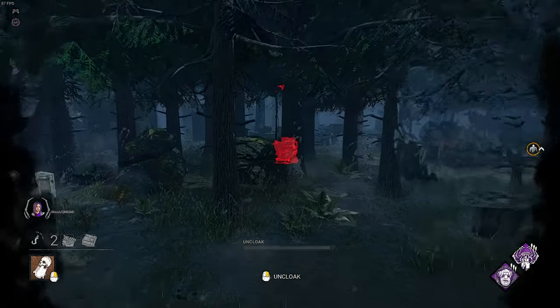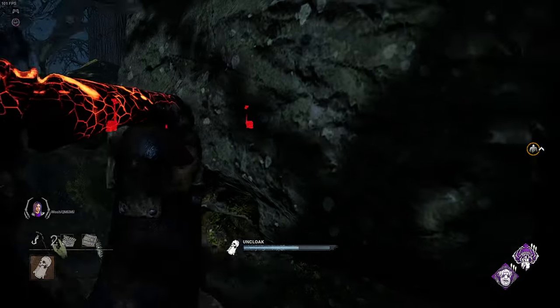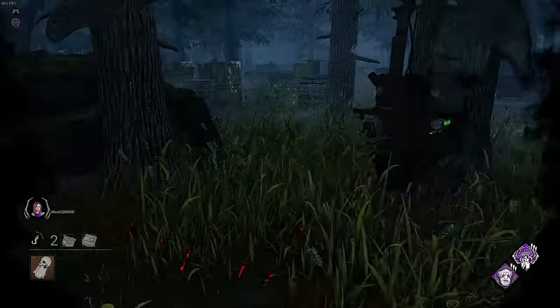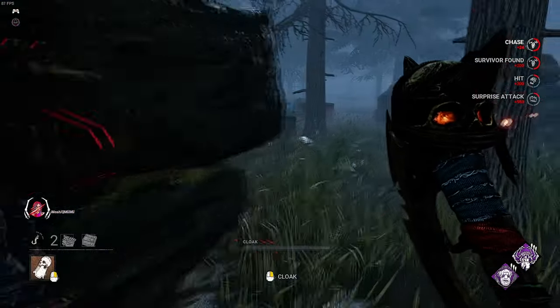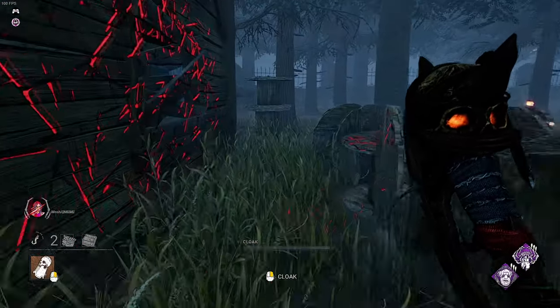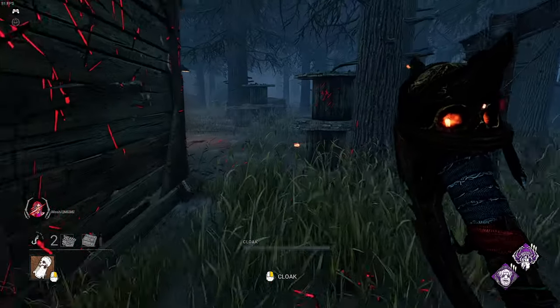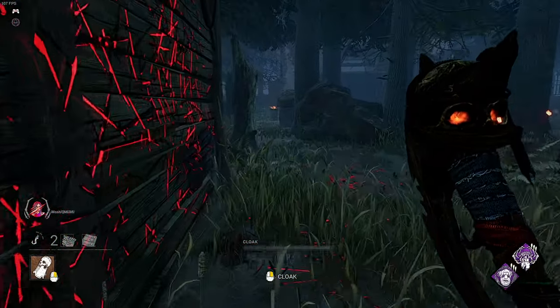In some cases, you may also end up giving them a little jump scare and force them to run into you, as they will only hear your uncloaking sound but won't see where you are approaching them from. So avoid uncloaking in their line of sight. Also, keep in mind that a skilled survivor might spot your location just by listening to your bell sound when you uncloak.